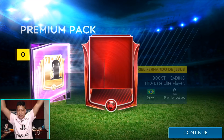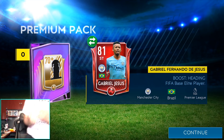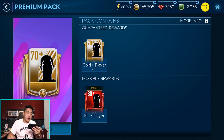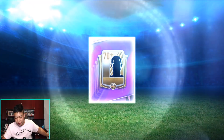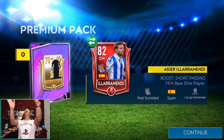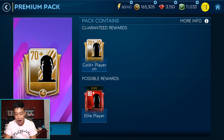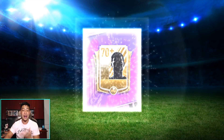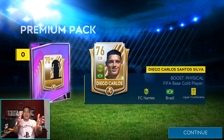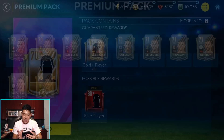Another elite — mass card — and it is Gabriel Jesus! How much pace does he have? Only 86 pace. Gabriel Jesus, 81 overall striker. We've got to keep opening until we don't pull an elite. And we get another one — another elite! I've got to keep opening, they're starting to dish out the elites. But then they stop, so I'm going to stop right there. We still have 10,000 FIFA points on the bench but the video isn't over.